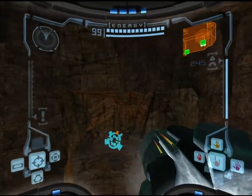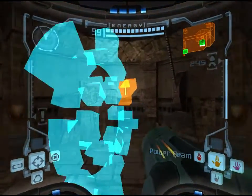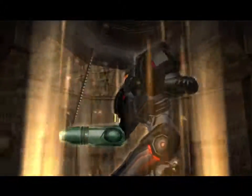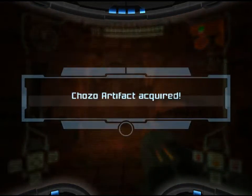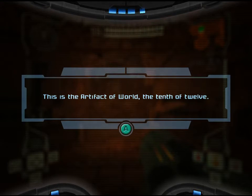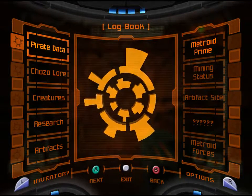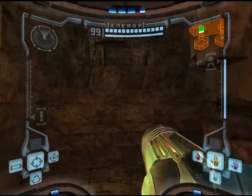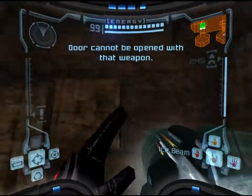And there's the final artifact, hidden in a Chozo hall of the elders. Hidden in a Chozo's butt. That's all 12. We did it! We did. Except we're missing one missile and I don't know where it is.